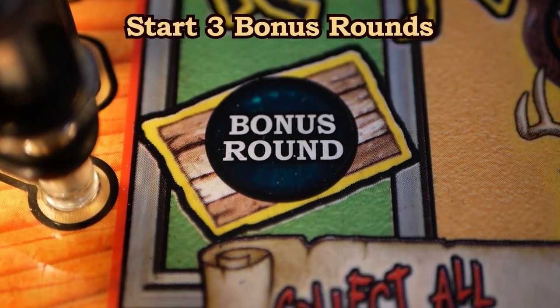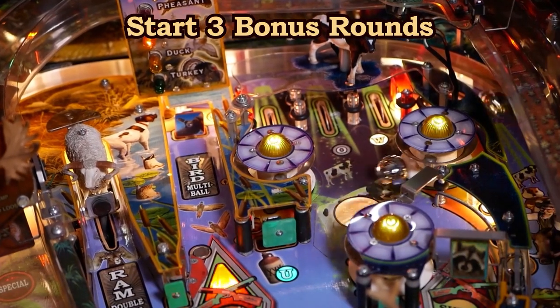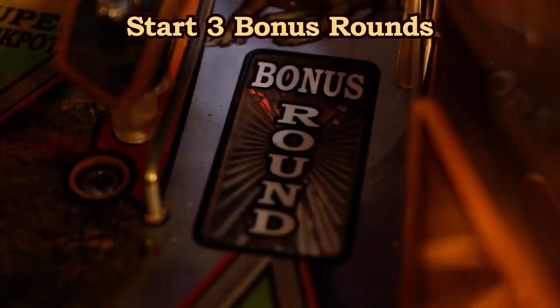Bonus rounds are lit by pop bumper hits, then start it on the right orbit. Start three to light the bonus round insert.